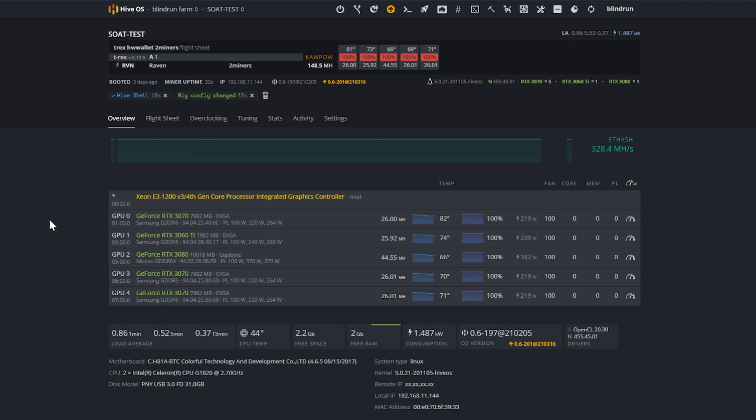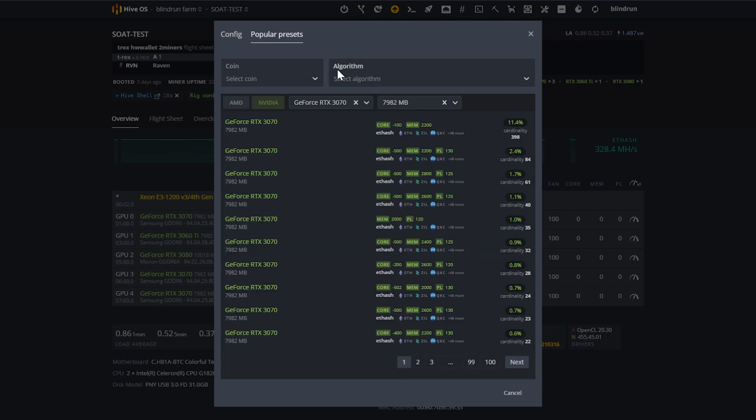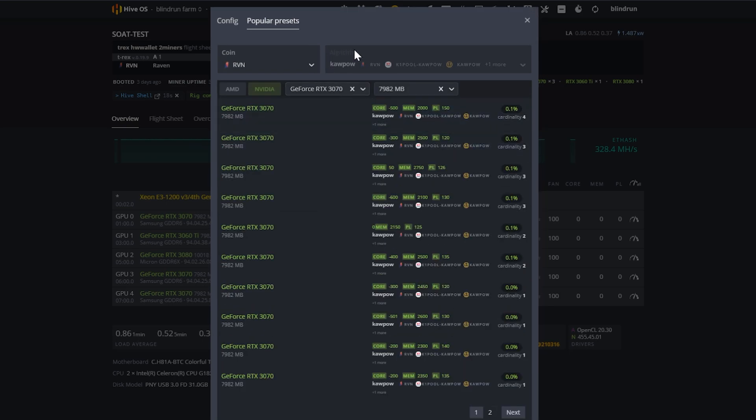After the rig config has been applied, you can see we are now mining Raven Coin. The 3070s are getting 26 MH/s, the 3060 Ti is getting almost 26 MH/s, and the 3080 is getting 44.5 MH/s. For overclocks, a quick starting point is to hit the Overclock button, go to Popular Presets, check out the Raven Coin option — it will select the algorithm and give you some overclocking options.